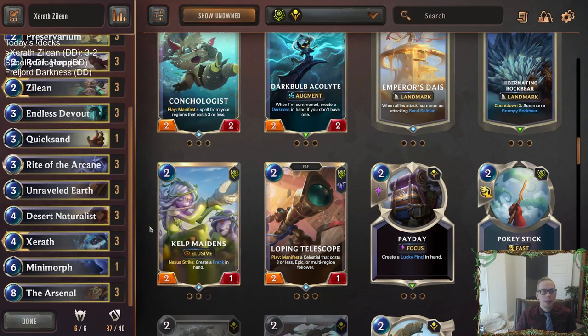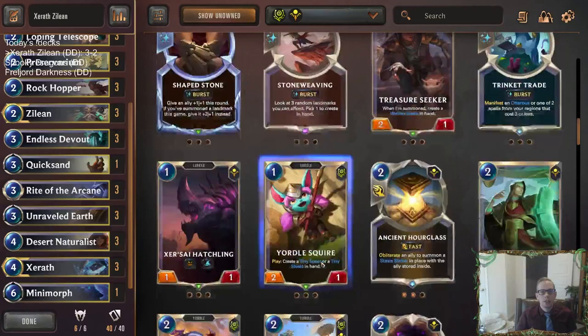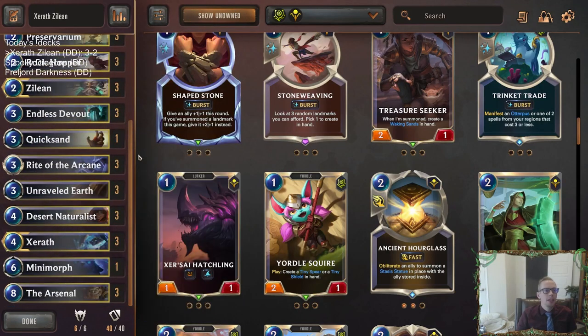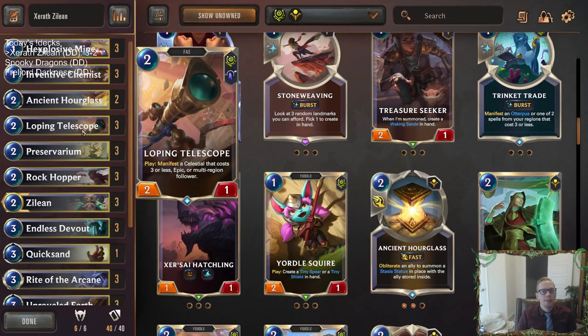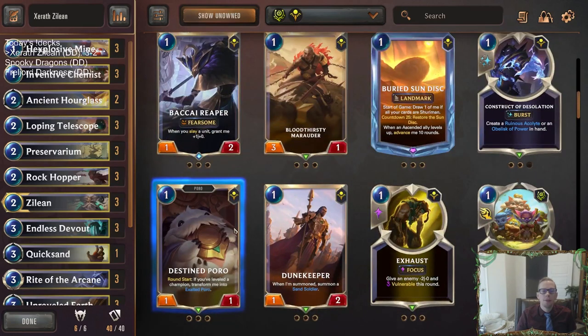I would rather play one of these two — Loping Telescope or Pokey Stick. If it's a Pokey Stick metagame with a lot of Zoes and Teemos, you can do that. I myself would prefer Loping Telescope — you can just get some crazy epics, and all the celestial cards are usually pretty good. That's one small change I'd recommend trying out. Xerath really showed up well at the end. Those of y'all on YouTube, hit that like button and leave those comments — let me know what you think of having Loping Telescope in this deck, or if you like Pokey Stick more, or Conchologist, or have a different idea. Love to hear it. Thank you so much for watching and I'll see you for the next one.